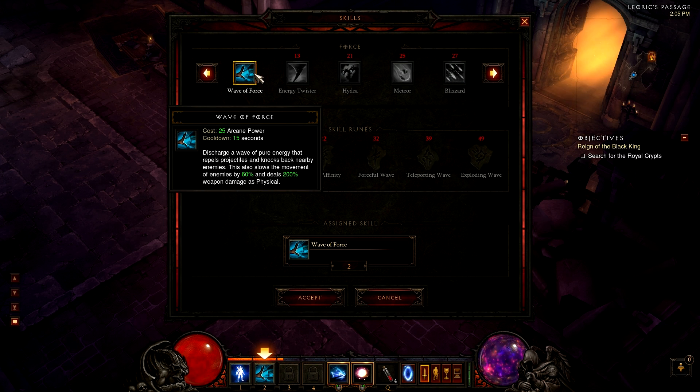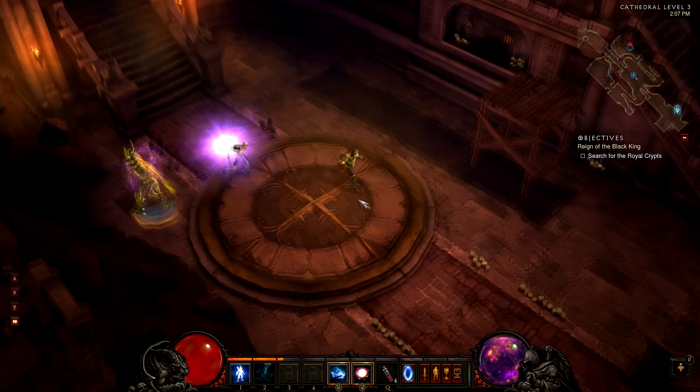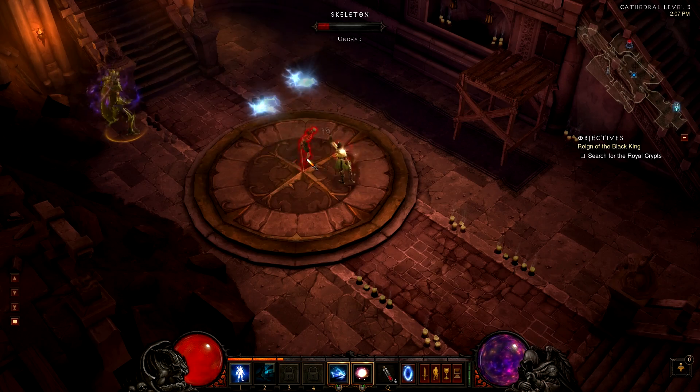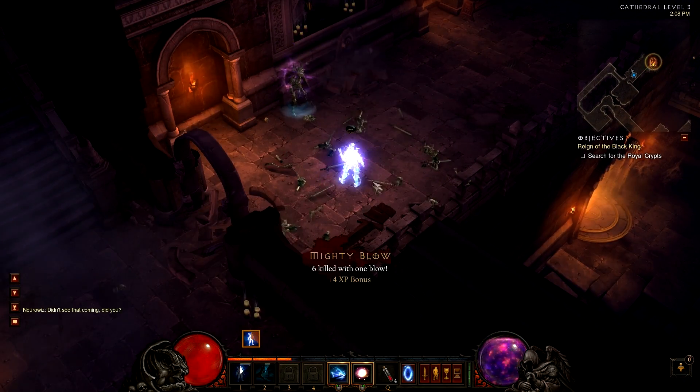The next skill is Wave of Force. It costs 25 Arcane Power and has a 15 second cooldown. It discharges a wave of pure energy that repels projectiles, knocks back nearby enemies, slows their movement by 60%, and deals 200% weapon damage as physical. You jump up and smash the ground when you land, dealing damage and pushing enemies away from you.